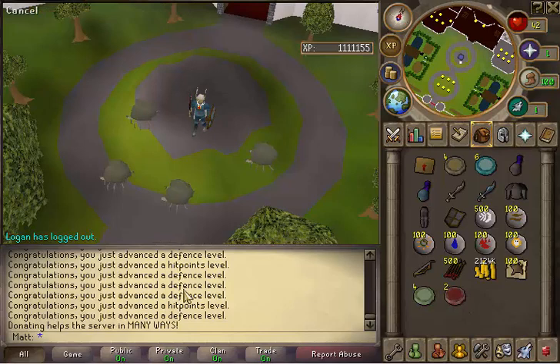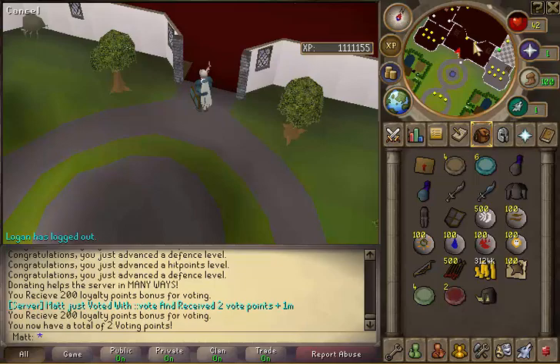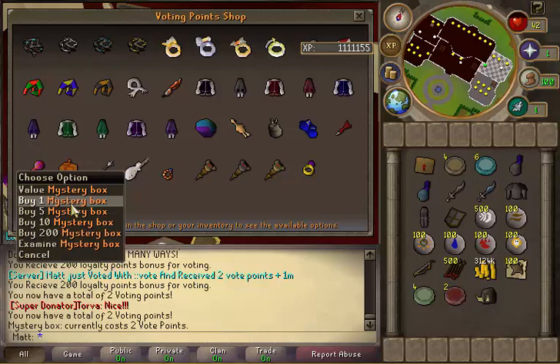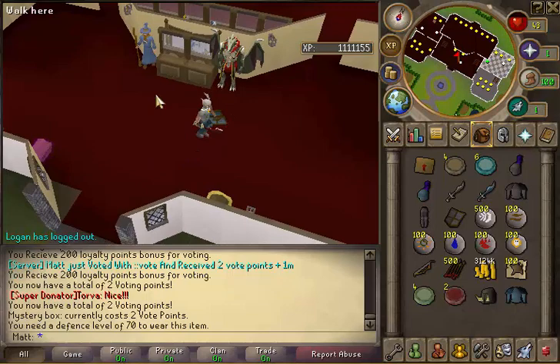Alright, so I voted and I'm going to claim it now — just colon-colon claim. I got the vote package with the two vote points and such. And then I got Torag's helm, so I was right — you do get a box of sorts. Let's buy the mystery box because that's super important. What do we get? Ooh — fighter's torso! That's really nice. Pretty good.